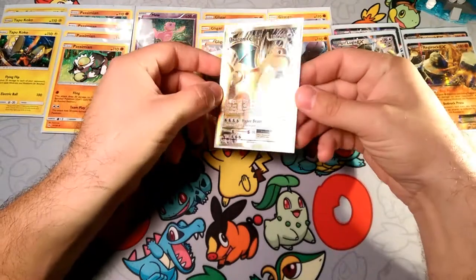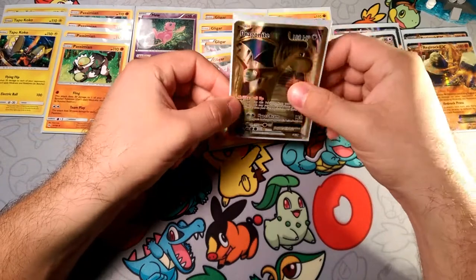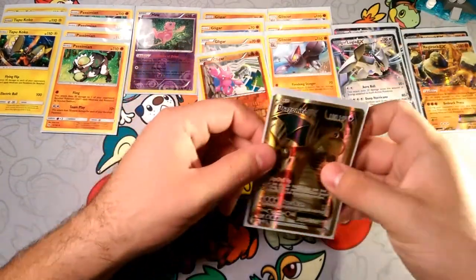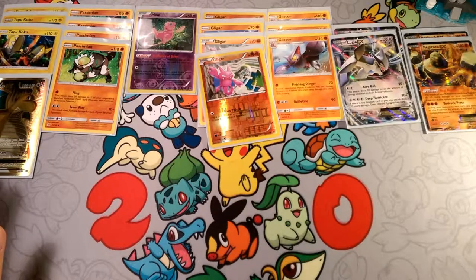We have one Dragonite to bring things back, whether it's Koko, Mew, or Passimian. The pull-up ability is solely in here for that.